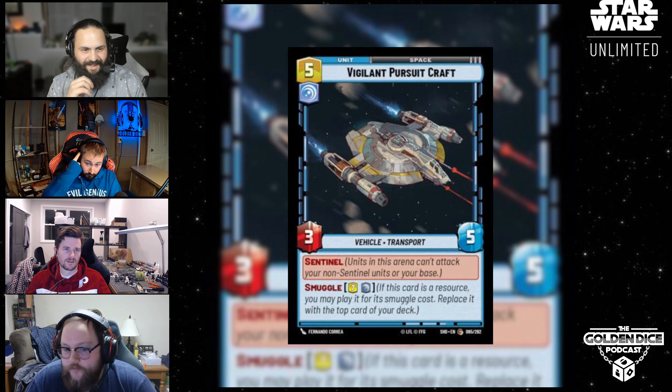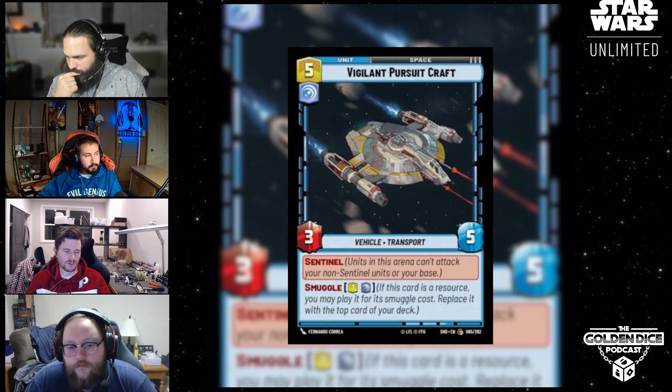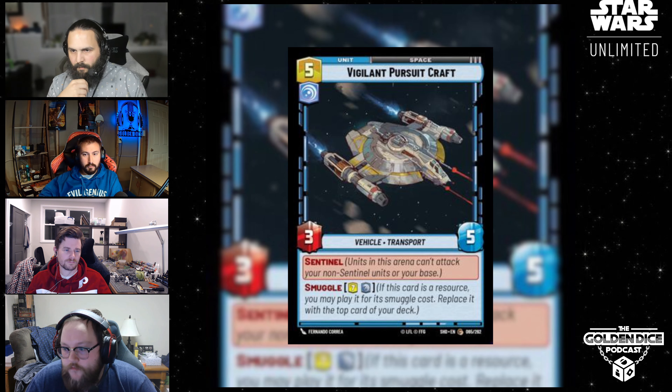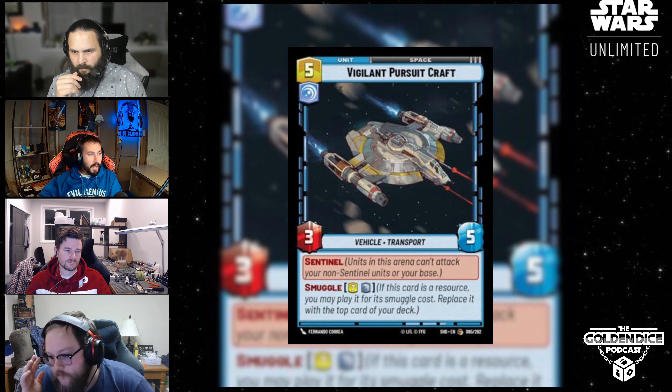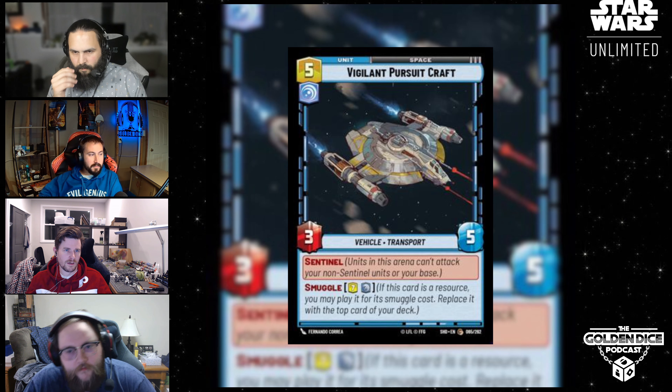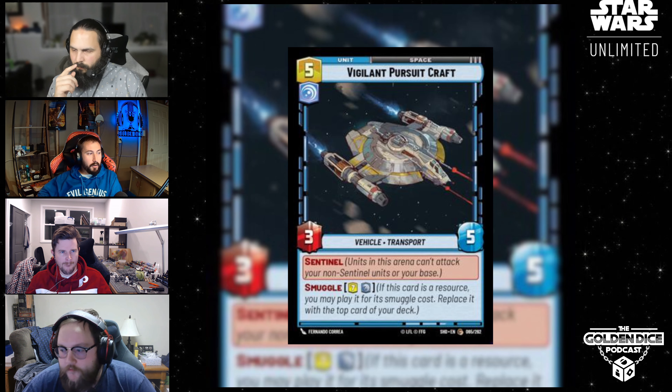My first thought was it's going to be good in limited format — either draft or pre-release. Just because it'd be great to have a Sentinel in space. But at the same time, I don't even think I want to pay five for a three-five Sentinel, to be honest. Because you could pay four for the System Patrol Craft — a four-cost three-four — and for one less health you get the same thing for one less. So I'd rather that over this personally. I don't feel like paying seven.